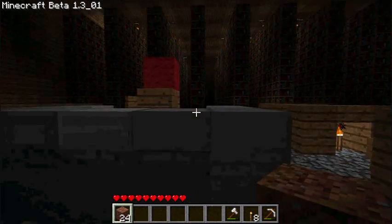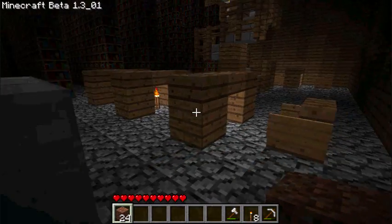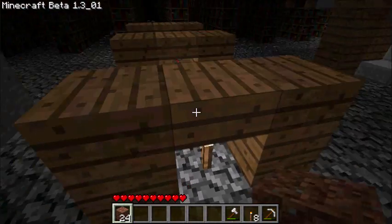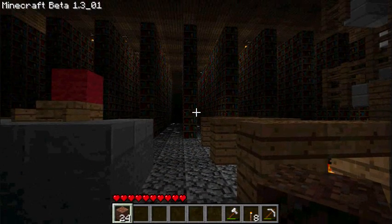Now, this is the entrance area. It's got a reception desk made out of stone with a little throne behind it. And I have these little desks set up here with more chairs, and obviously the desks and the torches underneath them for light.